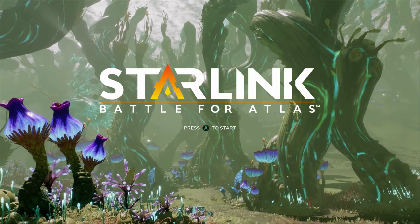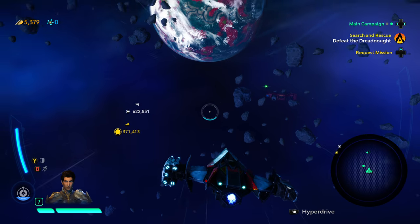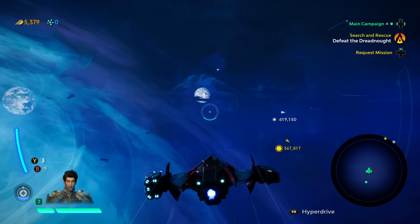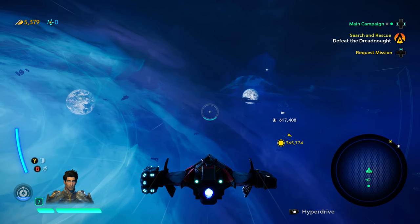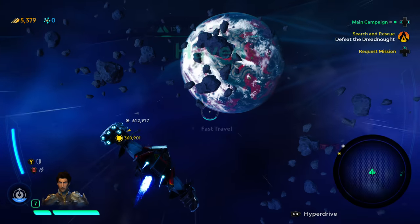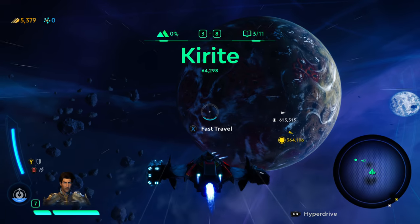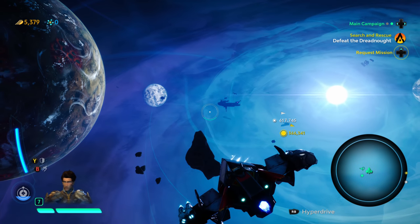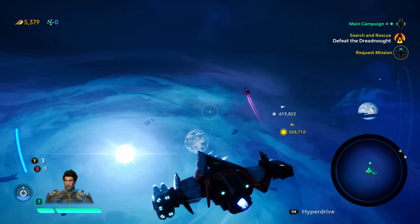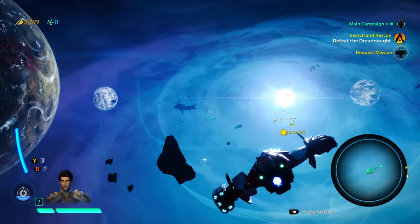This is Starlink: Battle for Atlas on Xbox One X — it is enhanced, though no real details on that, but it does look visually better. This is a completely open galaxy space game where all the aliens speak very fluent English, and a bunch of kids are going around shooting up space monsters. There's a narrative involved and it's kind of epic to a degree — a bit dark and interesting — and you're free to fly around in space and do what you like.